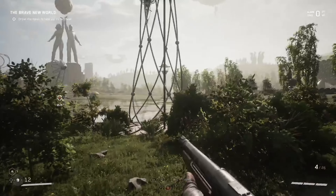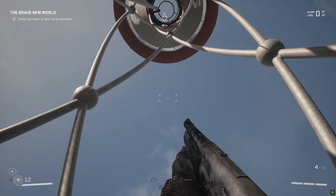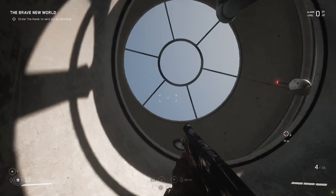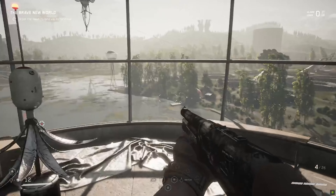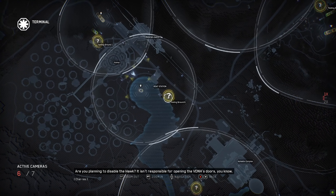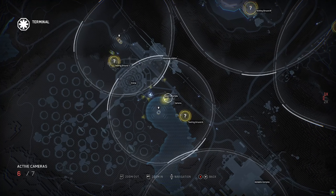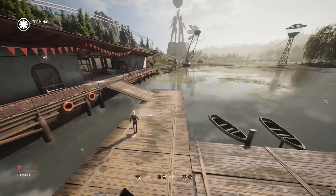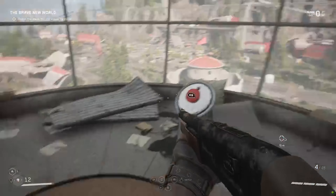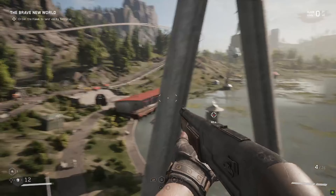I'm kind of wondering if we disable that hawk, if we'll be able to disable some of the robots in the area. These towers allow us to hack into their camera system, at least, and get access to some things. Are you planning to disable the hawk? It isn't responsible for opening the VDNH's doors, you know. Well, I got to do something — I'll start with the hawk. We opened some sort of control station, so let's go check that out. Seems like we're going to have to fight our way in there, though.